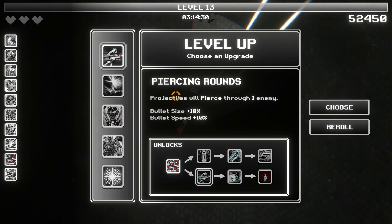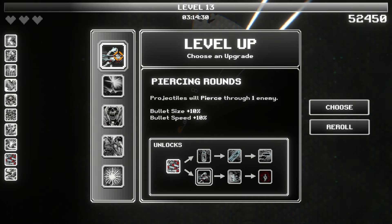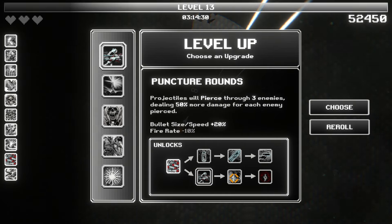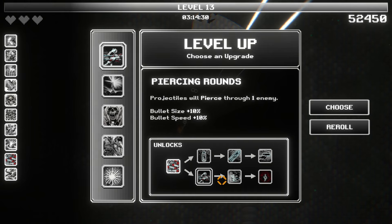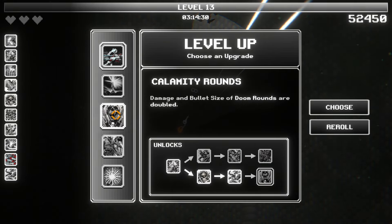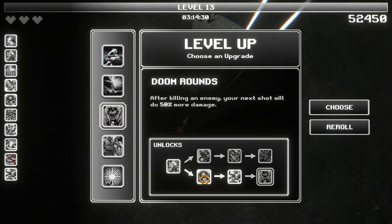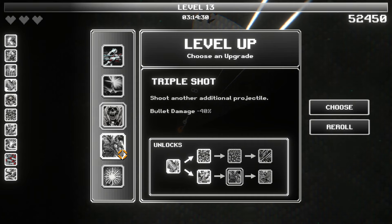Wait, piercing rounds — projectiles will pierce through one enemy. But it said this can never pierce. I'm presuming this doesn't work for us. We still get bullet size and bullet speed. We still get to here — pierce through three, pierce through infinite. I don't think this does anything for us, given that our weapon cannot pierce at all. We want to get up here at hollow point, max caliber, stopping power — we want that. More wildfire damage. Damage and bullet size of doom rounds are doubled — that's what we want. We want our doom rounds to be killing enemies, because then we get the fire rate doubled.